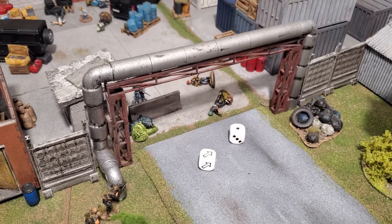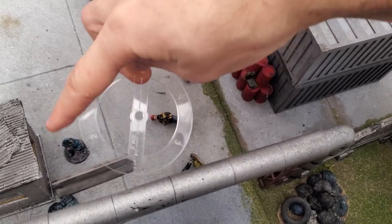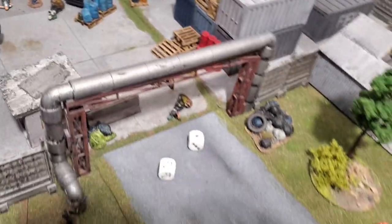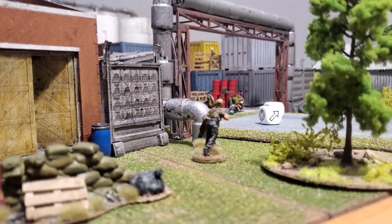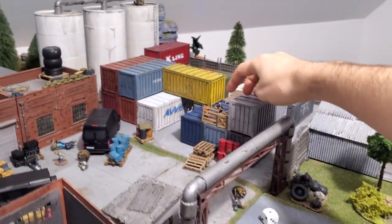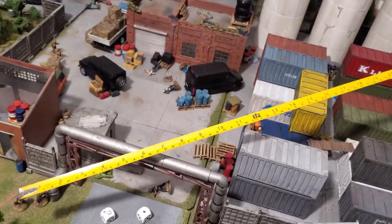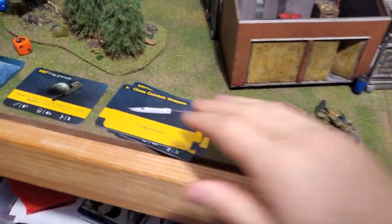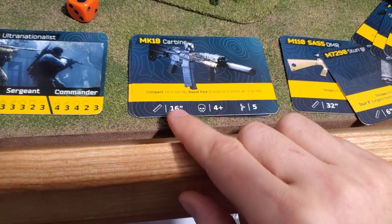Checking the frag grenade's three-inch fragmentation radius, the other nearby models are way too far to be hit. Now my breacher fires at the enemy on the container at roughly 40 inches — within the MK18's 16-inch first range interval. However, that enemy is in a good firing position with barricades, so I take a minus two penalty to the targeting roll. I decide to do a standard single shot instead of rapid fire.